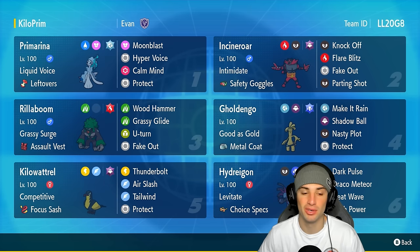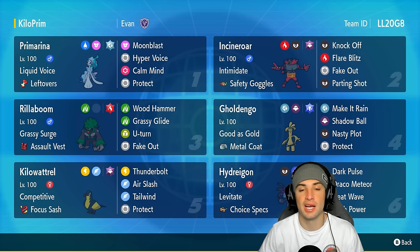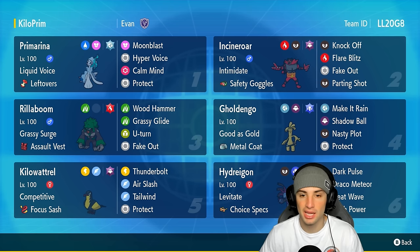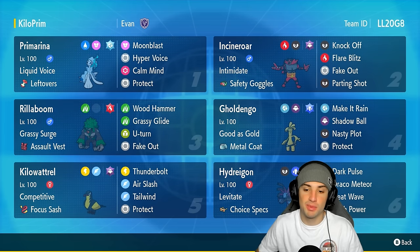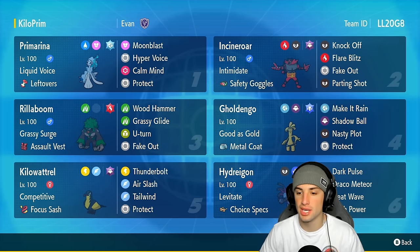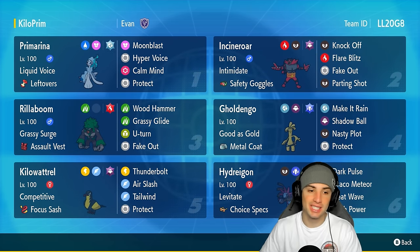This thing is an Electric and Flying type Pokemon with Competitive as its ability, which is really good considering there are a lot of Incineroars in the meta. If it gets Intimidated, it just goes plus two on Special Attack and dominates from there. It's also rocking a Focus Sash as its item, with a Ghost Tera type, Thunderbolt, Air Slash, Tailwind for speed control, and Protect.